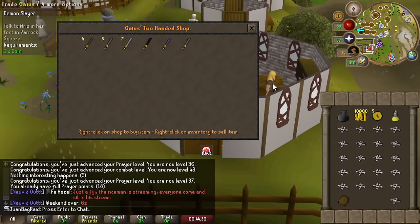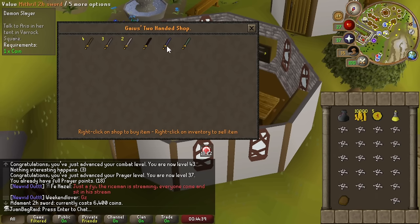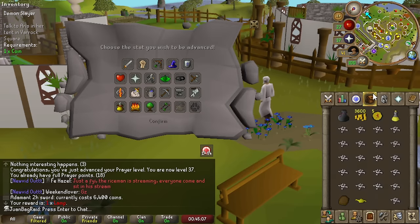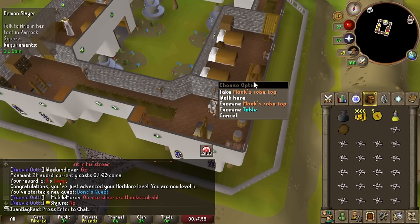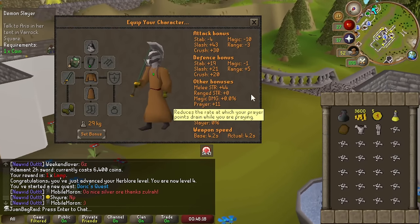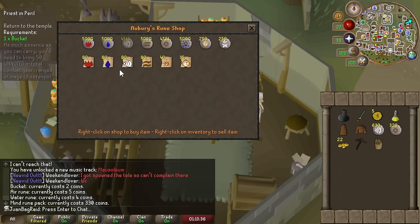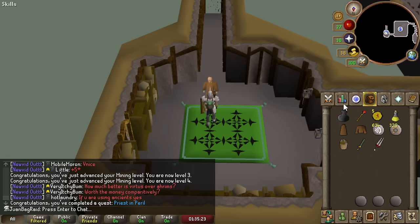We're going to this NPC because he's going to give us the weapon we need to do the Barrows quest for prayer. I checked the stats - the adamant 2h is a lot stronger, 13 more accuracy and 13 more strength, so we're gonna send it. We'll spend the rest of the money on runes for fire strike and buy a fire battle staff - we'll need that for Barrows. Can I join your order? Yes - monk robes baby! That's a nice prayer bonus of 11.